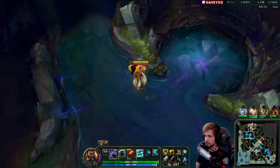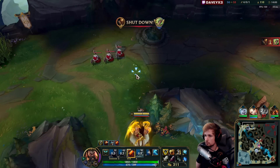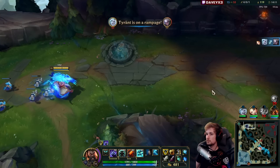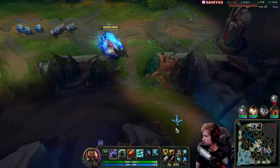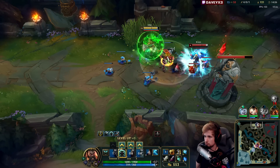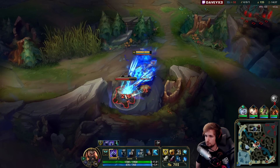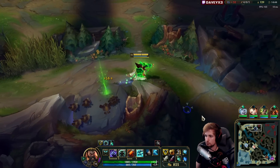I was thinking about getting the jungle camp, but I'm actually going to try killing this Fiora first. That's so much better. Improved wave clear — always appreciated. Let's go for some jungle camps as well, and then after the jungle camps I will probably push one more time and then roam towards mid lane.